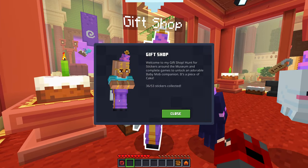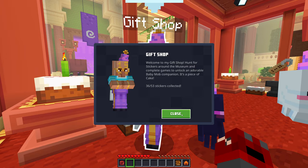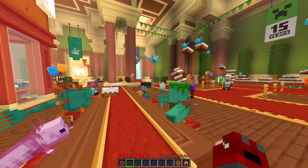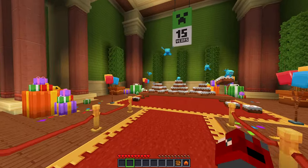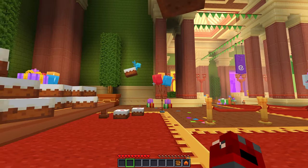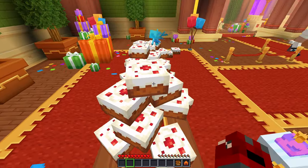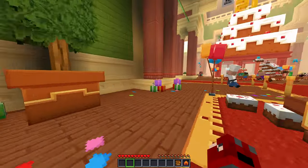What does this guy say again? Gift shop — 36 of 53 collected. I kind of want to collect them all to be honest. I missed one in this exploration area right there, but we'll have to figure it out. This is where all the cakes go. The laser is kind of just delivering them — I guess that's where they put the cakes and then the laser helps deliver them to everyone. That's very nice of them.